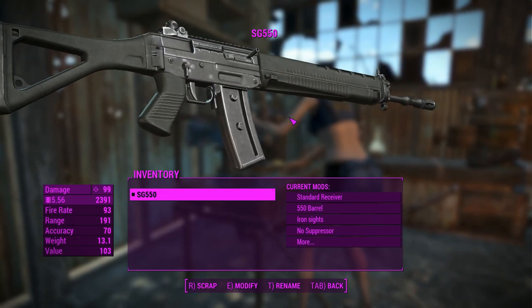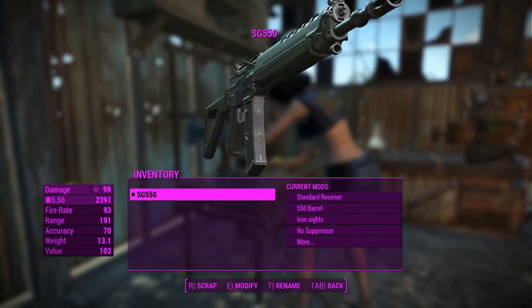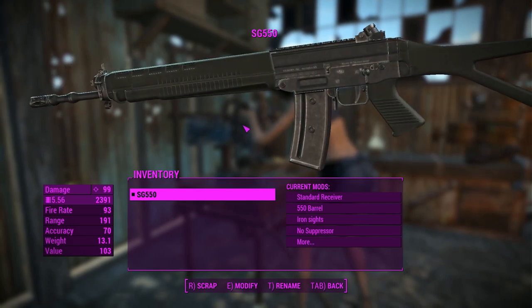G'day, this is Captain Noob and this is an SG-550. This particular weapon requires the AK-5C mod to install, and as such has the same animations, same sounds, and same amount of customization, which is pretty good.